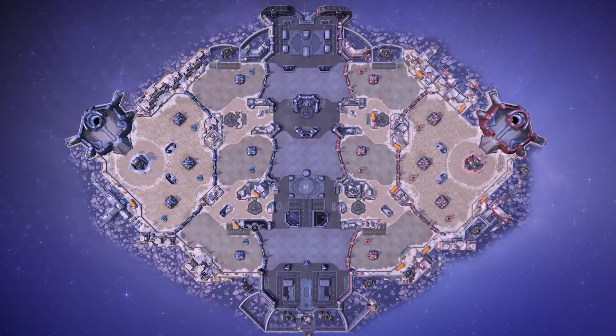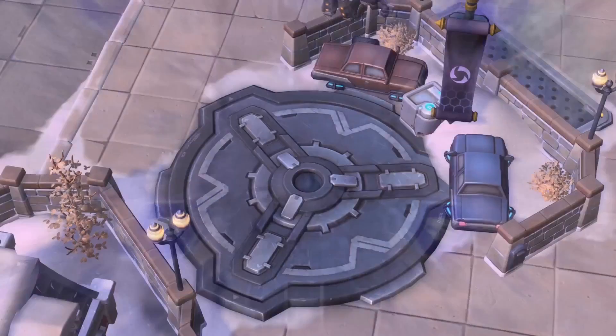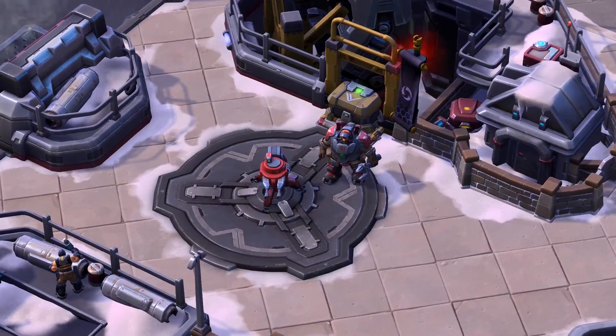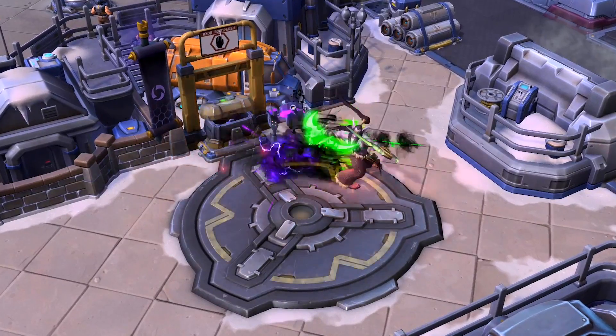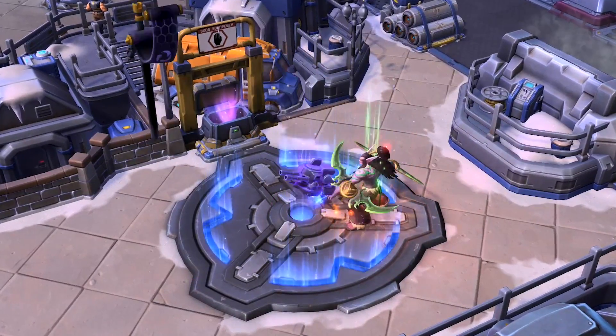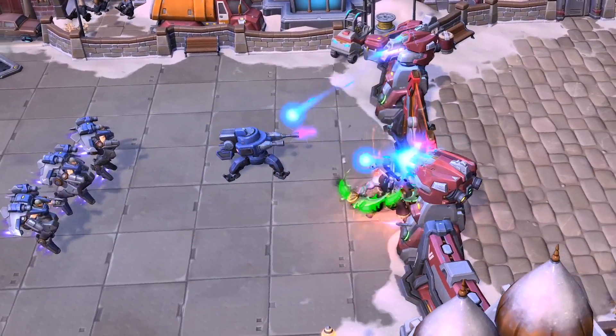In addition to the Protector, spread across Volskaya Foundry are five mercenary camps: two siege camps, two turret mercs, and a singular support camp. Utilize the pushing power and activatable resources from these camps to bolster your team's aggression and push further into enemy territory.